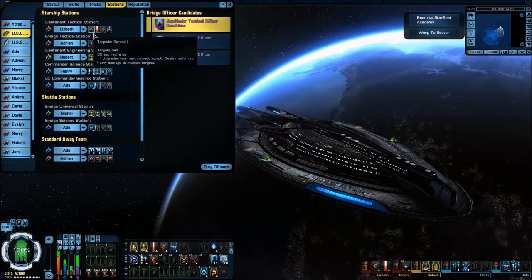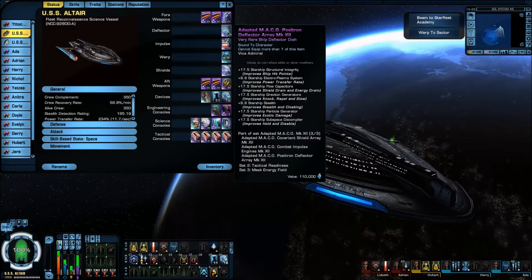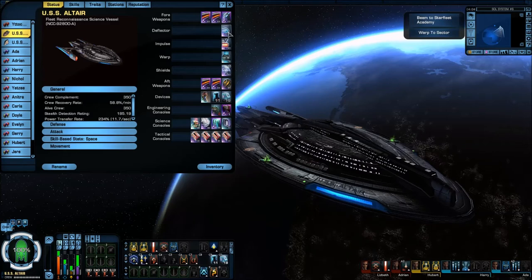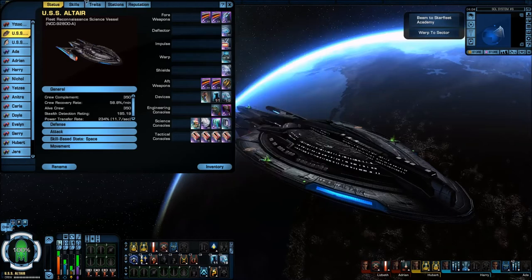You can drop the Torpedo Spread and add Attack Pattern Beta back, but your DPS may suffer. My suggestion, if you're going to do that, is to maybe go back to the full Borg set with a Mako shield, or just the full Borg set, and don't worry about torpedoes — just do a solid beam boat. But I wanted to try out the new Adapted Makos and see how that torpedo damage works, and it seemed to help out pretty well.